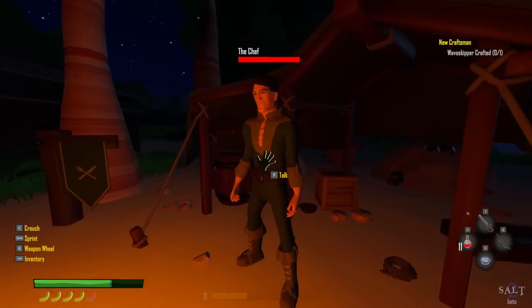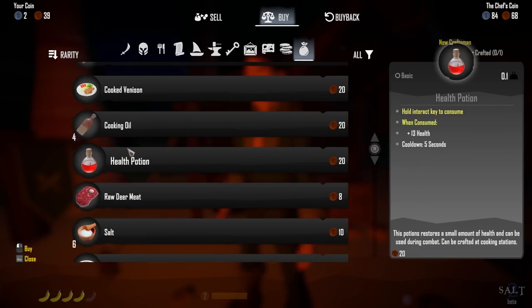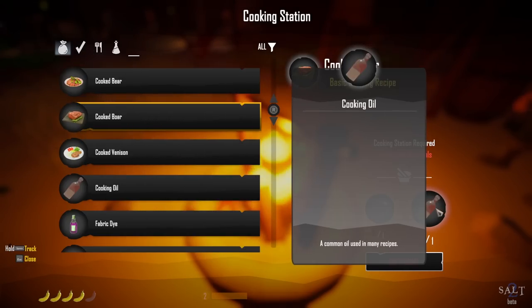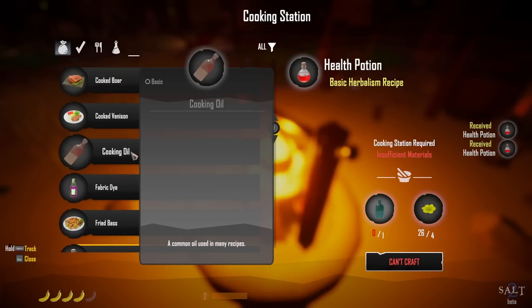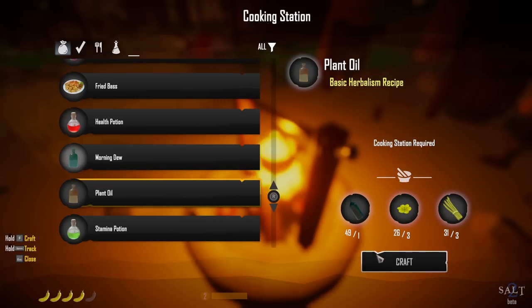This is the chef. Let's see — captain's cook recipe, a recipe for delicious cookies. We do need cooking oil but I can make it. I'll buy another health potion. Can we cook anything here? We need cooking oil. To make cooking oil we need plant oil, and to make plant oil — oh, we can make morning dew here too, interesting. This is what you need the bottles for. So we'll make some plant oil.